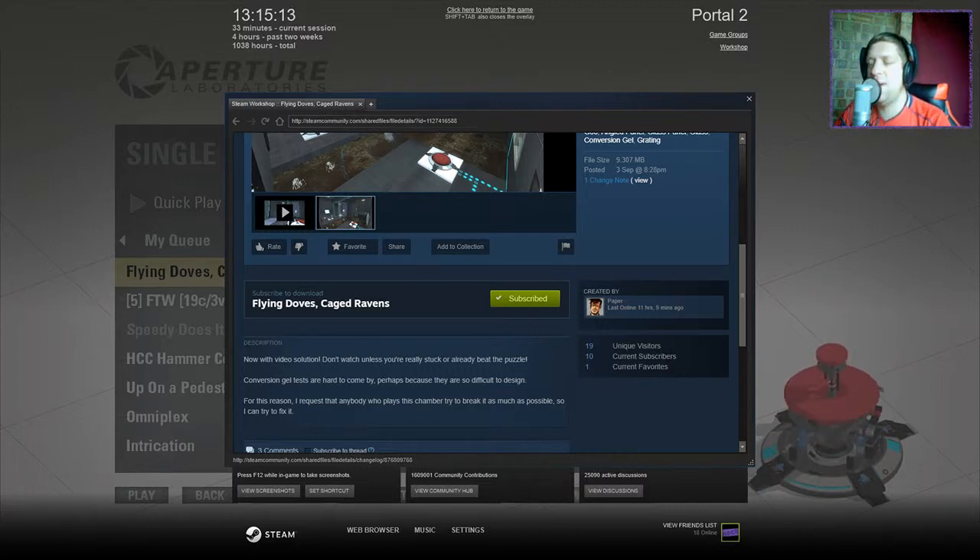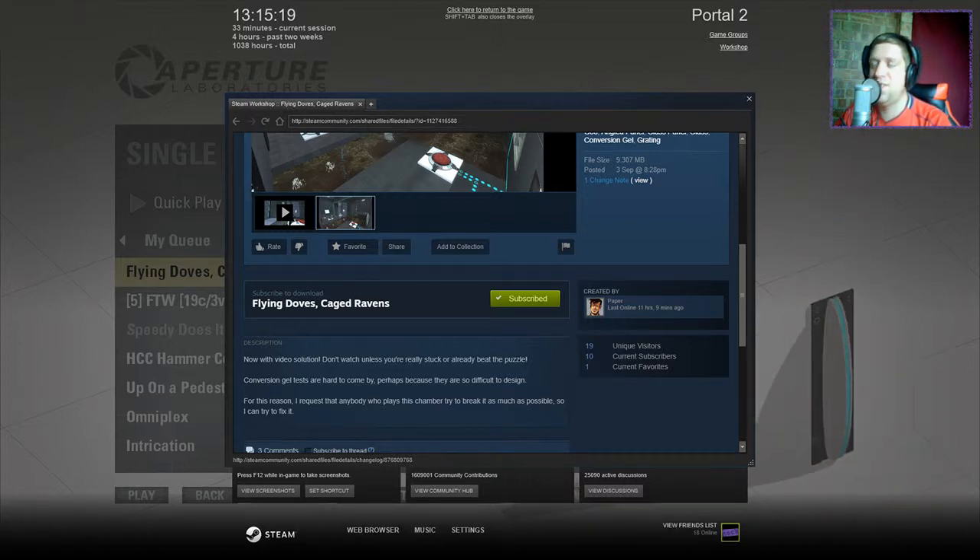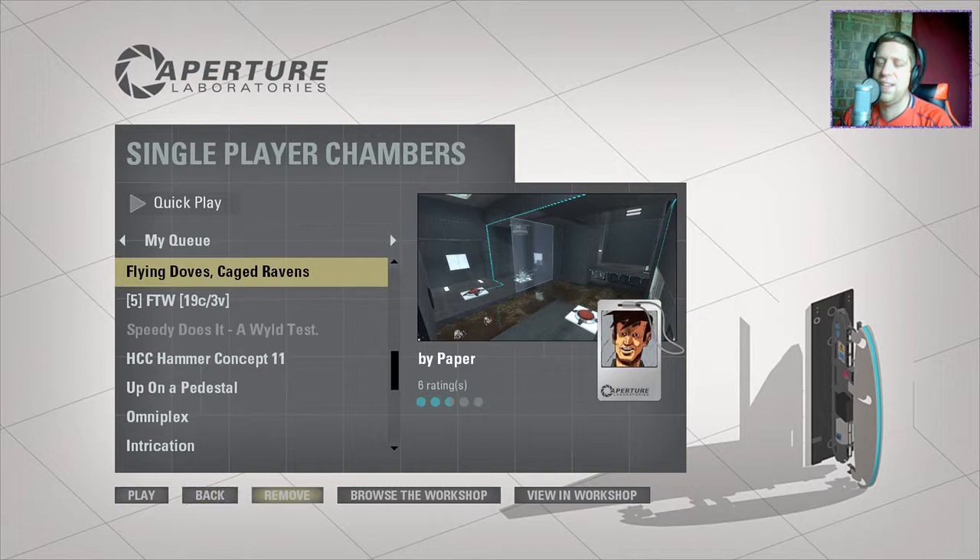Conversion job tests are hard to come by, perhaps because they're so difficult to design. For this reason, I request that anybody who plays this chamber try to break it as much as possible, so I can try to fix it. Without further ado, let's jump into the map.